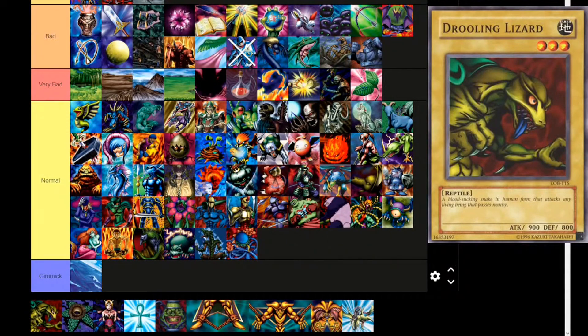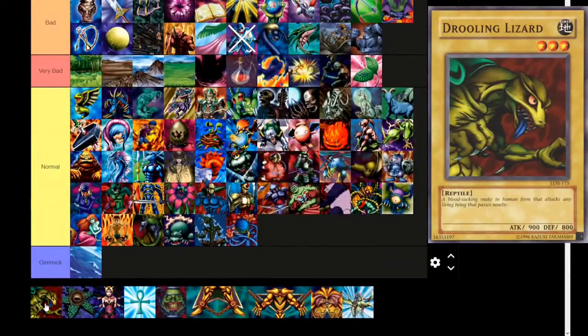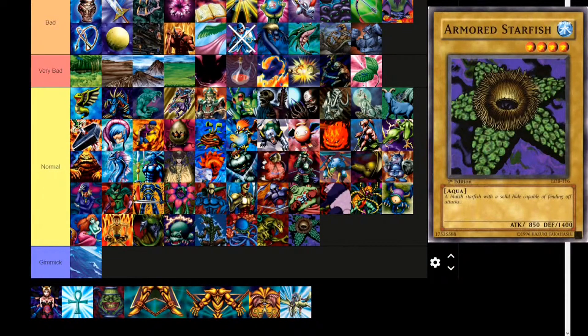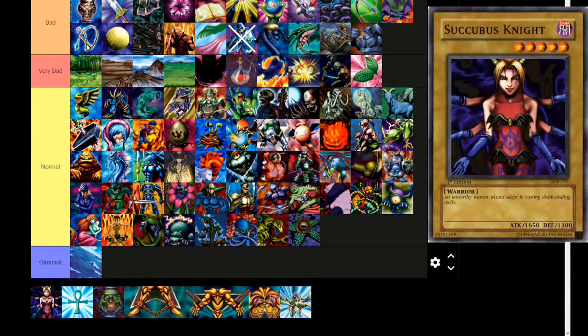Next up, Drooling Lizard — Earth attribute, level 3, reptile. 'A blood-sucking snake in human form that attacks any living being that passes nearby.' 900 attack, 800 defense. Straight to normal tier. Armored Starfish, though — Water attribute, level 4, aqua type. 'A bluish starfish with a solid hide capable of fending off attacks.' This set tried to put one of each type in it, but they all seem like filler. 850 attack, 1400 defense. Succubus Knight — another one that's had its art changed; the OCG art is much more revealing. Dark attribute, level 5, warrior. 'An unworthy warrior wizard, adept in casting death-dealing spells.' 1650 attack, 1300 defense. Putting it in bad with the other level 5s.